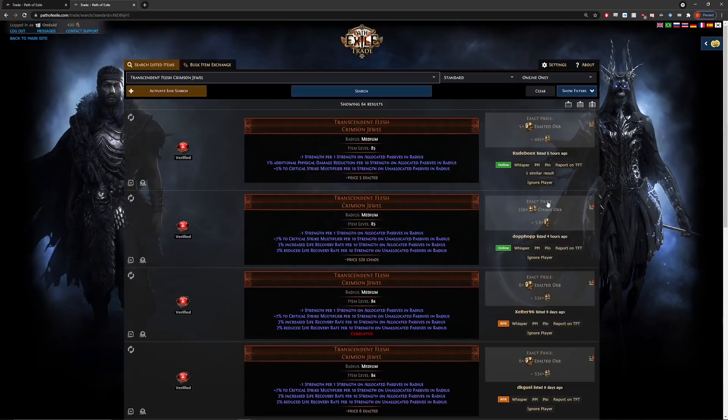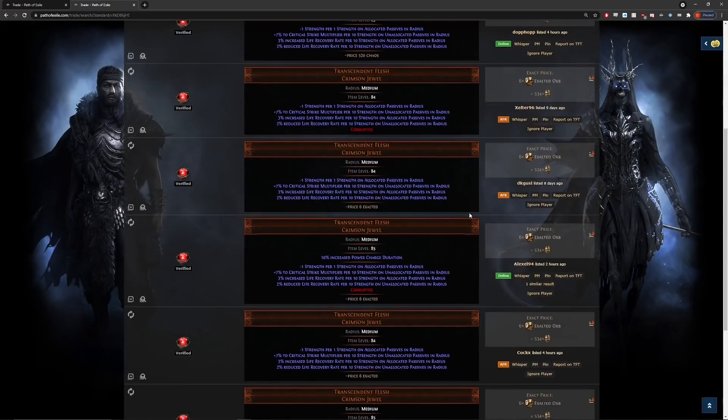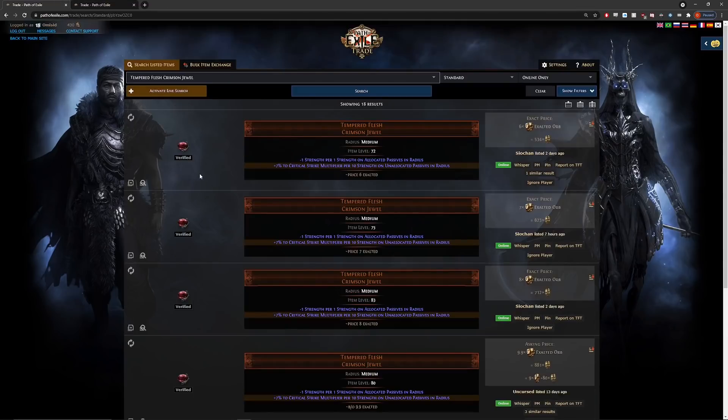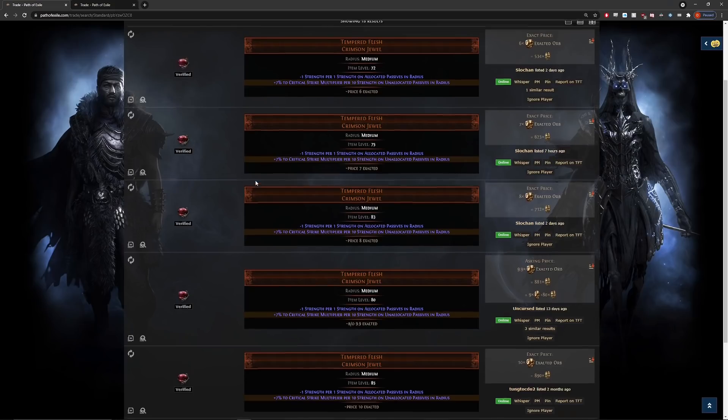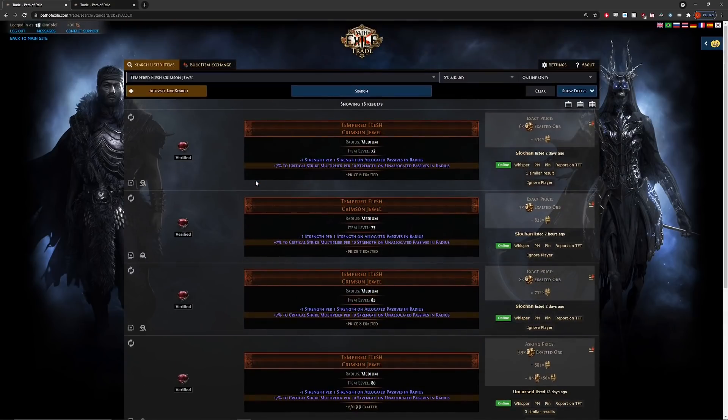A legacy tempered flesh is about the same as a legacy transcendent flesh — maybe slightly more. At the time of buying, Squawko told me they were generally cheaper, so he paid around 6 to 7 exalts. He paid anywhere from 10 chaos to 7 exalts, but they sell for about 7 or 8 exalts now. So we'll call it 7 exalts total, making the full gamble just about 714 exalts for everything if you were to resell these jewels today.